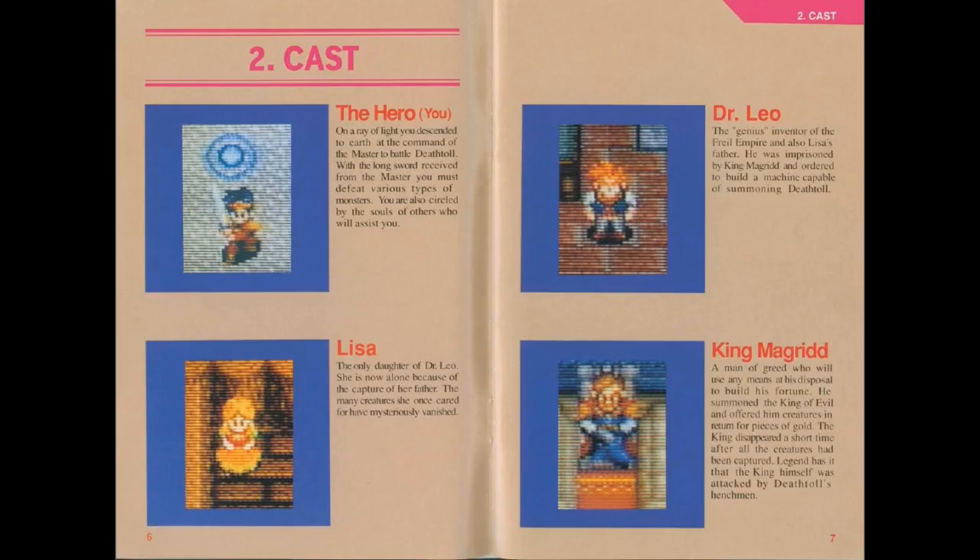We have a lovely cast of characters in this game: you, who has a funny headband; Lisa, who looks like she's in a harvest festival; Dr. Leo, who has very scraggly hair; and King Magrid, who is sitting in a chair.